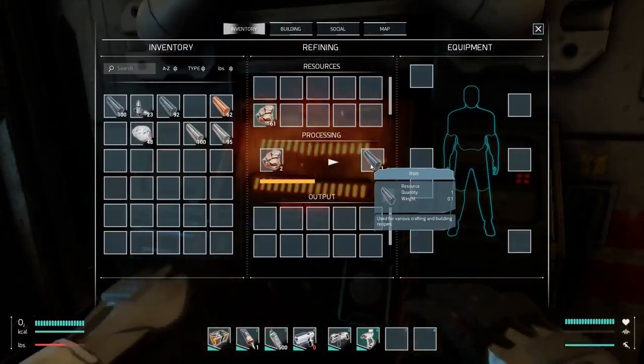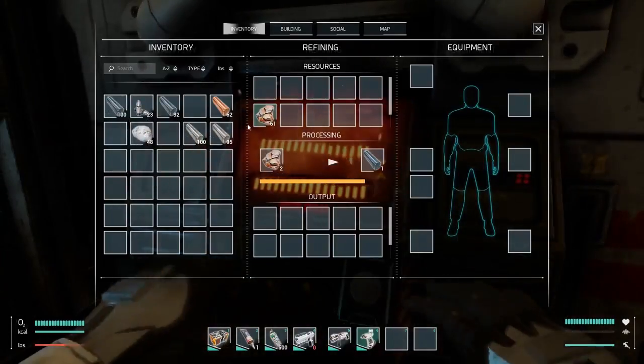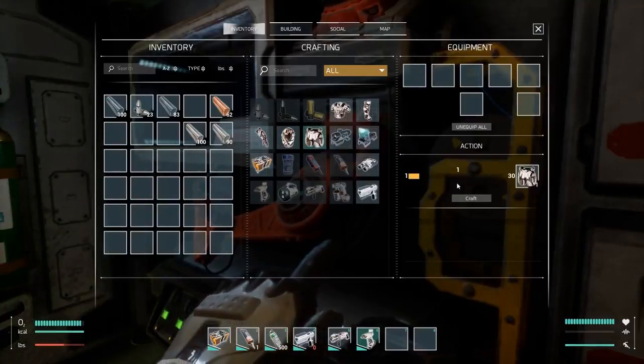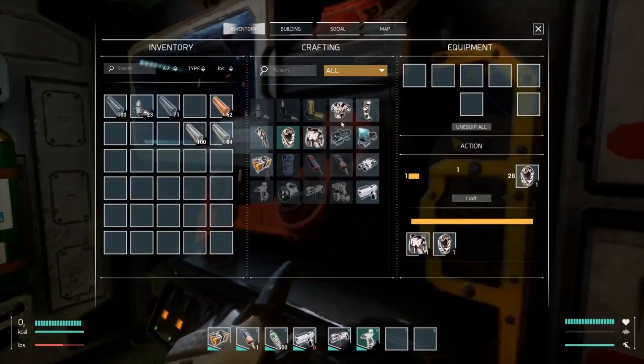Here we can see this player has built a blast furnace. This device will refine ore automatically at a 2 ore to 1 bar ratio, better than our initial mobile 3D printer which was operating at a 3 to 1 ratio.